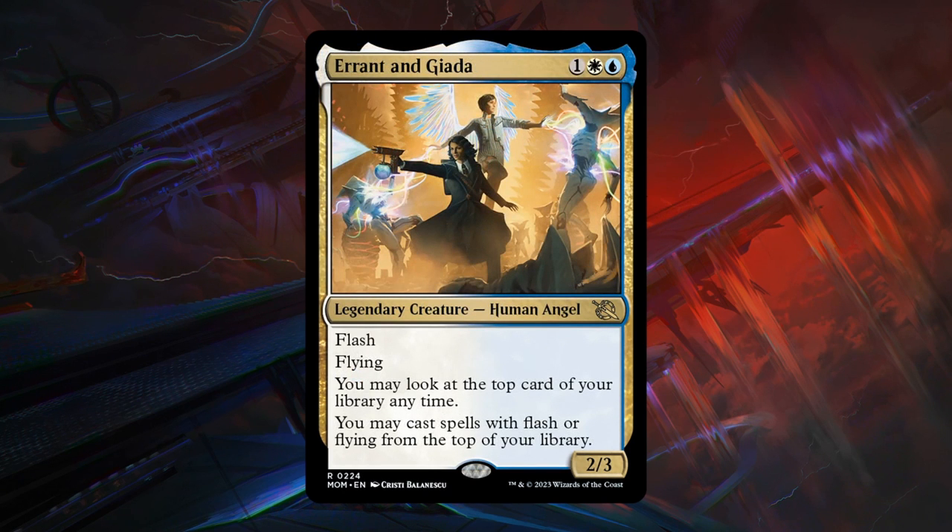Next is Errant and Jada — a 3-mana 2/3 legendary human angel at rare. Has flash and flying. It lets you look at the top card of your library at any time, and cast spells with flash or flying from the top of your library — so a nice source of card advantage, potentially. There's not a ton of flash in this set, but there will be quite a few flying creatures, especially in blue-white which has the highest density of flyers. Not quite bomb-level status, but still very powerful, and may provide a bit of card advantage.